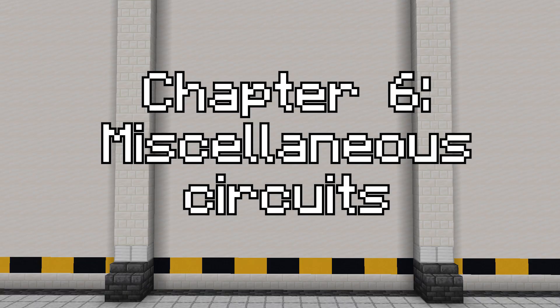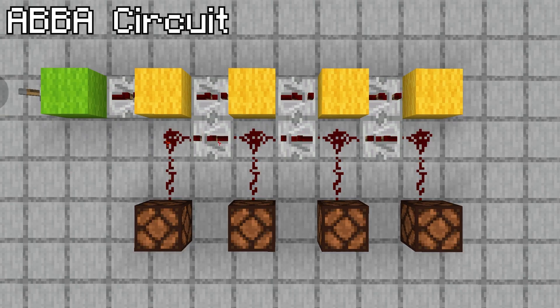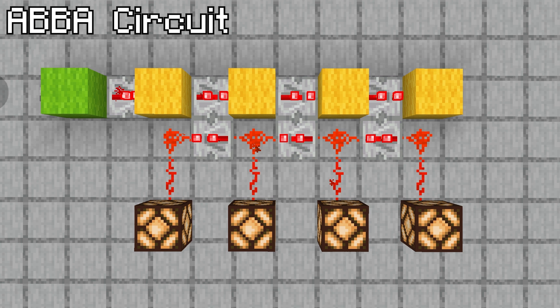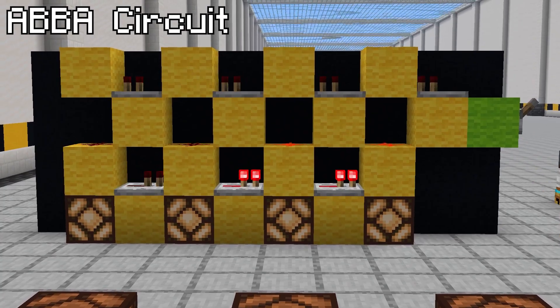Coming to the end of the video, let's finish with some miscellaneous circuits you might find useful. First, the ABBA circuit. This circuit has one input and multiple outputs, activating them in order one way, then deactivating in reverse order. This means you can have a moving scale animation using lamps. And this is a vertical ceiling version.